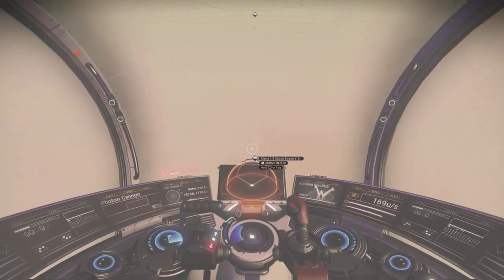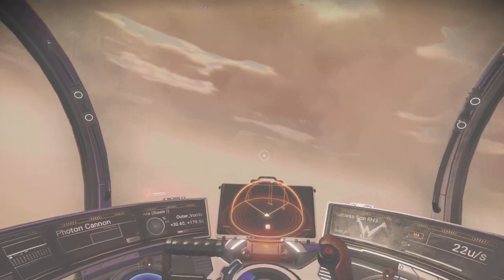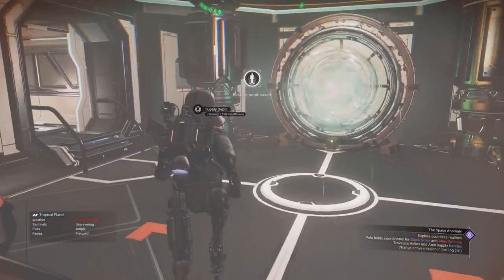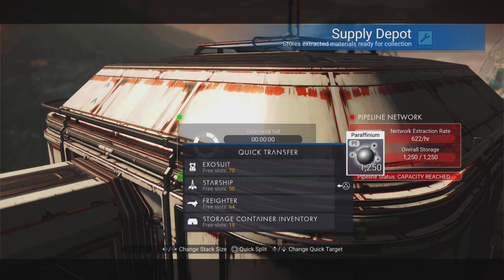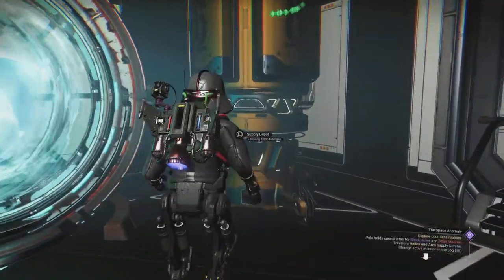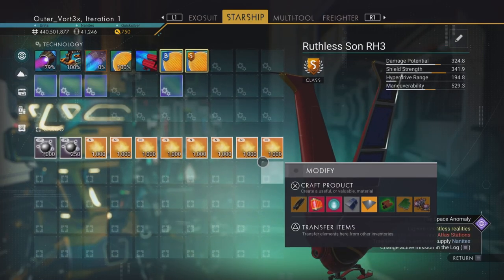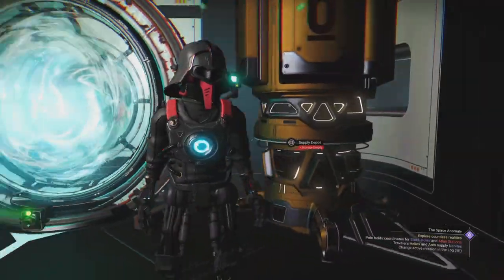We're coming into our circuit board farm here, and it tends to be stormy here so be a little careful coming in. The first thing I do when I get here is I'll pick up my paraffinium and put it into my ship, because you can do larger stack sizes in your ship so I always toss it in there. Same thing with my gas, which is nitrogen here. As you can see it fills up pretty quick, so that's why you want a good amount of room. I always hit those first so I don't forget them.